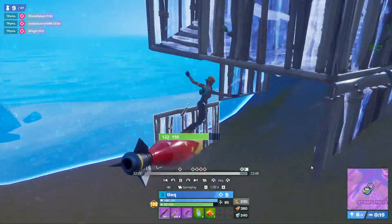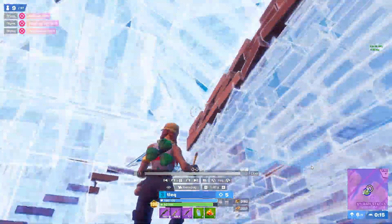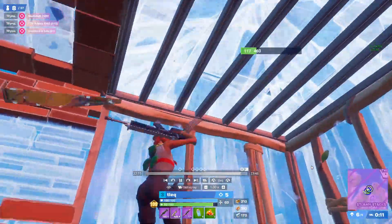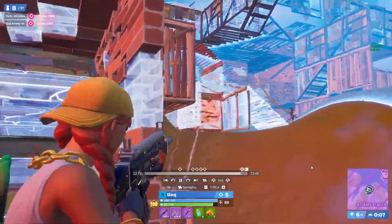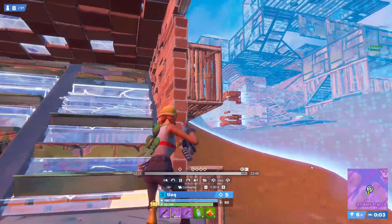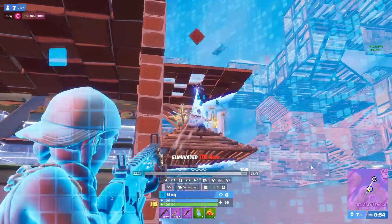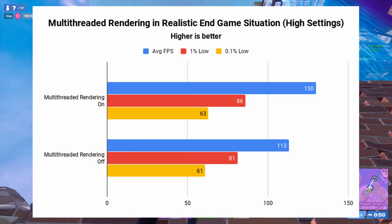For my second test, I'm using the replay system in Fortnite to watch a tournament game of the FNCS Invitational. I've picked a part of the replay where it's the end of the game with a moving zone, a lot of players, and a lot of building. This should give a more realistic scenario of how the impact of multithreaded rendering works. Again, I ran this test using low settings and high settings, and on your screen you'll see the results.